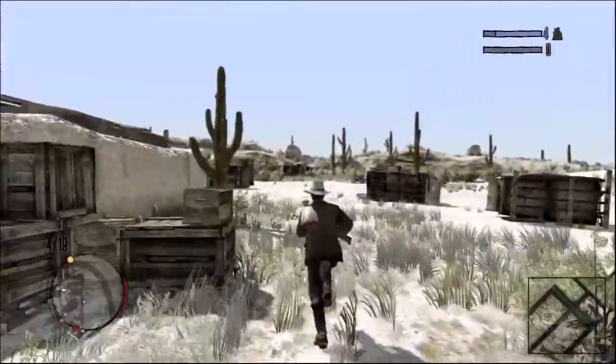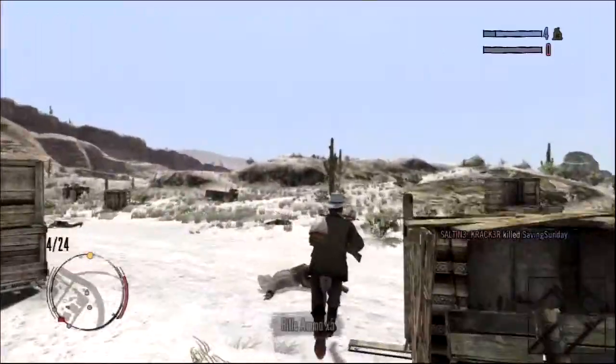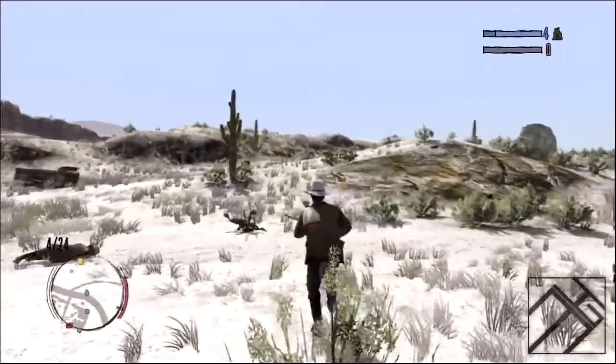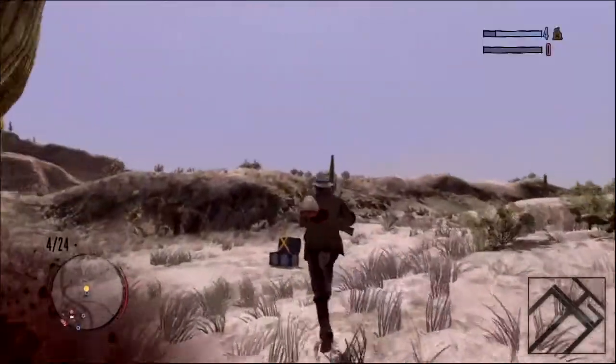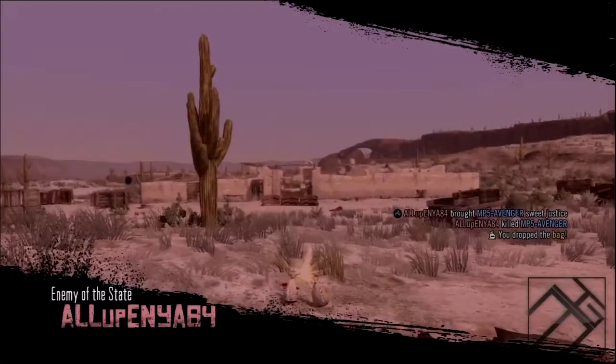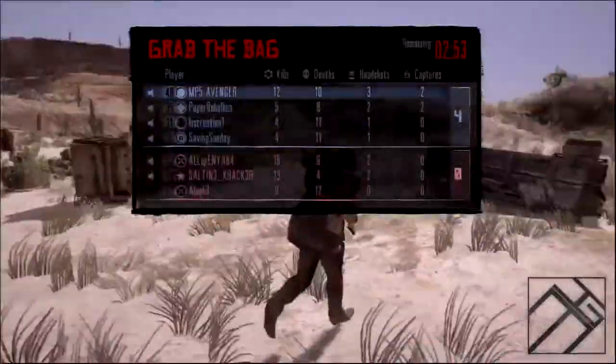One tip I'd like to say: when you're shooting rifles or any gun, right when you're about to shoot, flick up on the right analog stick and it will aim up just a little bit higher. It gives you a better chance of getting a headshot. And look at that — All Up In gets wiped out. That was just a tick.